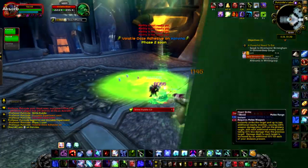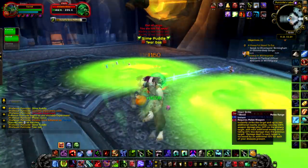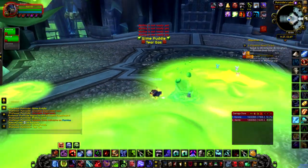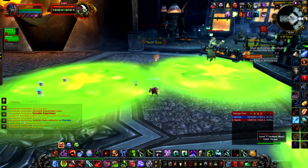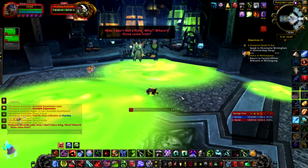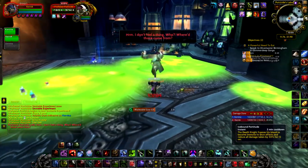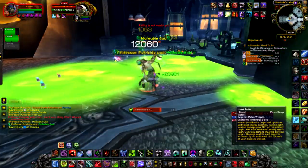The main things in phase one: he puts slime puddles on the ground which you want to try to avoid as best as you can. They grow as time goes on so you can only do so much about them. He also summons green and orange adds — little slimes that you want to kill as fast as you can. The green slimes will root whoever they target in place, and when they get to you they explode for close to 70,000 damage.